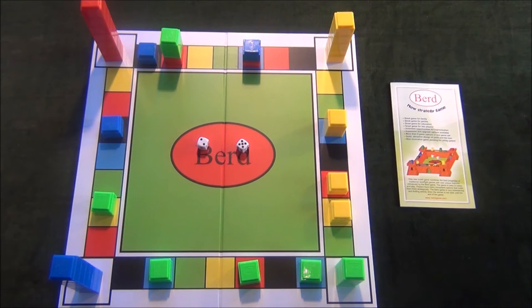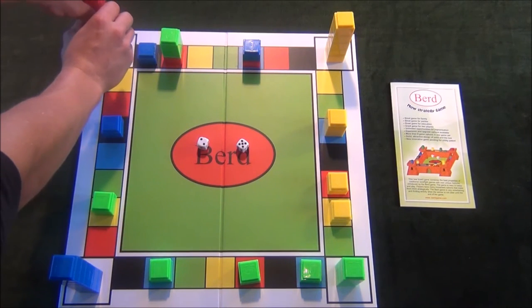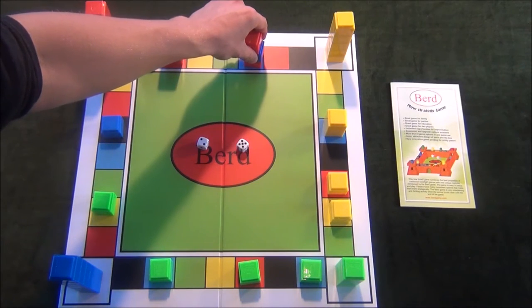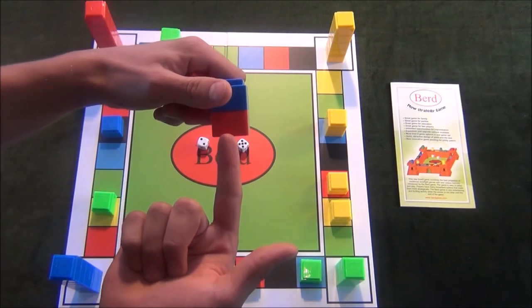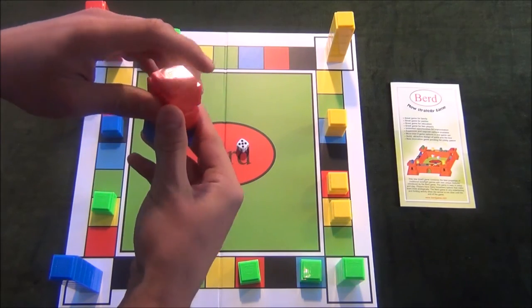Let's look at how players can recover their own tokens which have been captured by other players. Let's assume you are the red player and have just rolled a five and a two. If you choose, you can play one of your tokens from this tower a total of five spaces, landing on this unprotected tower and therefore capturing it. Because one of your own tokens was captured and is underneath, you now move it to the top and create a bird.